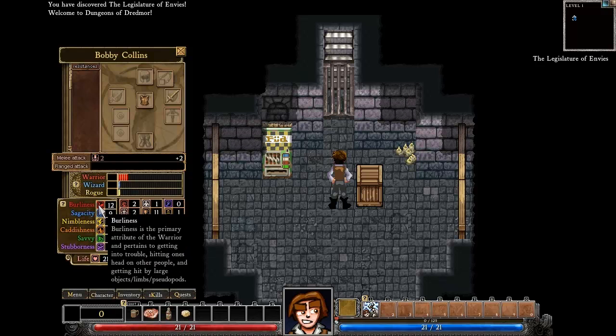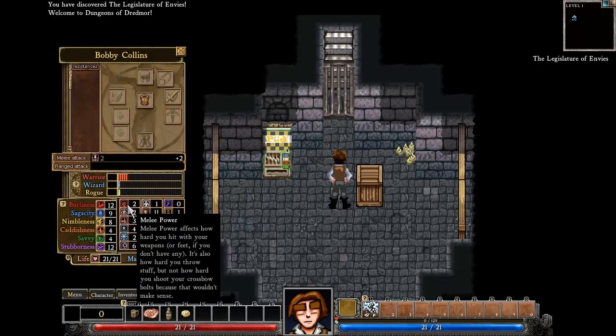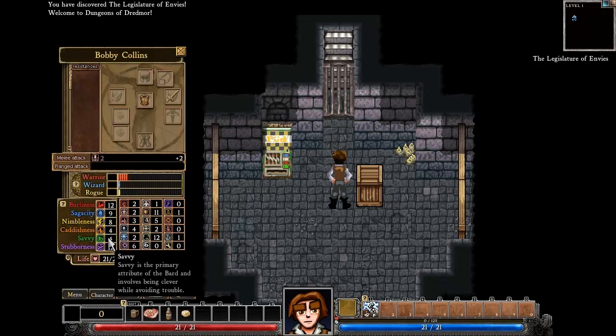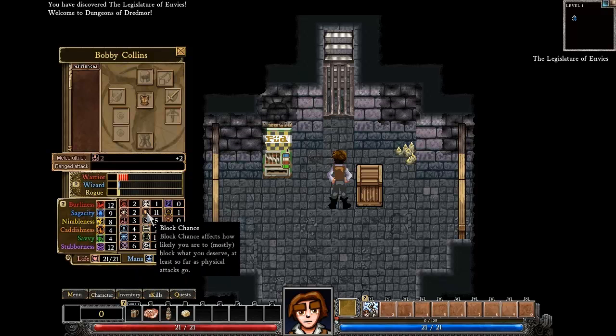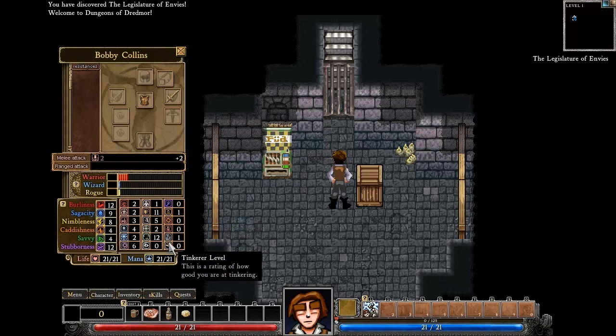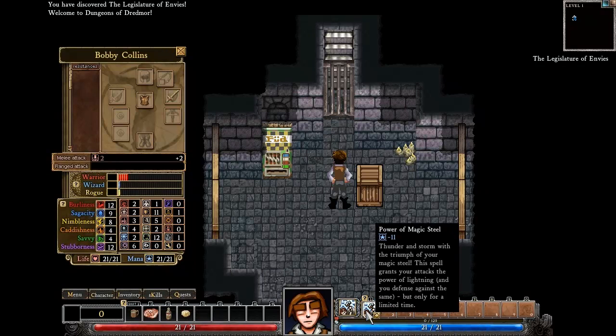Each primary stat will directly affect your secondary skills. Burliness is basically strength; sagacity is your mana stat — so if you're a wizard, you want lots of sagacity; nimbleness would be for rogue. Then cattishness, savvy, and stubbornness — I'll have to look those up. Over here we have melee power, criticals, counter chance, armor absorption, blocking, wand use, and crafting skills. Down here we have life represented by the red bar and mana by the blue bar — all standard RPG dungeon crawl fare.